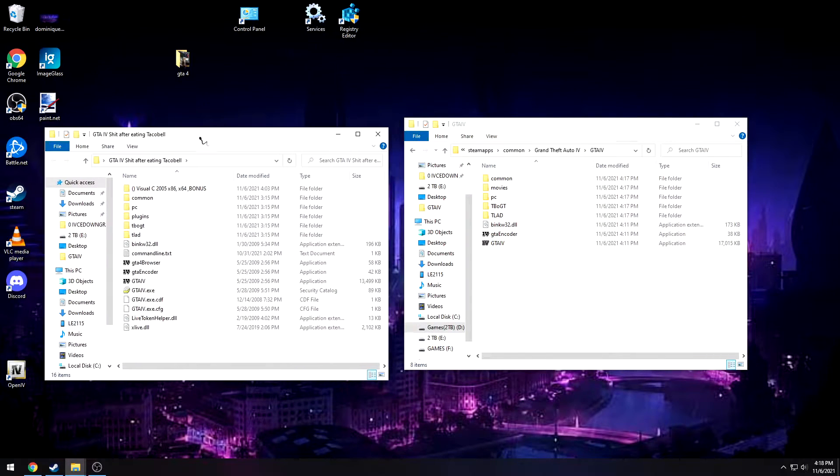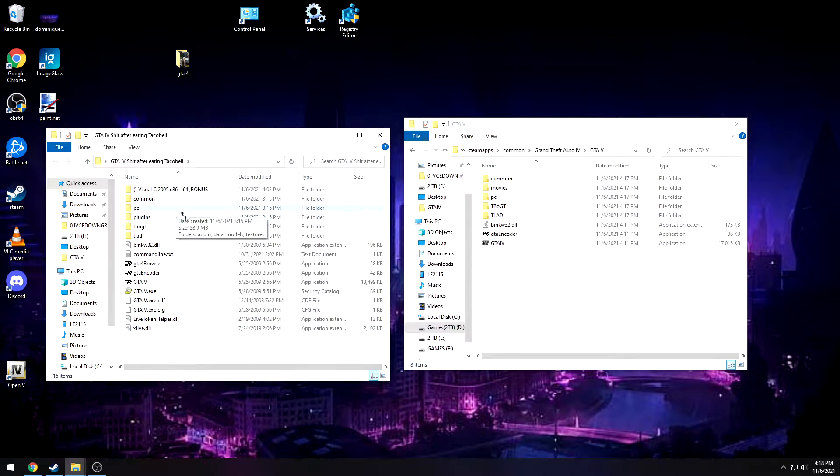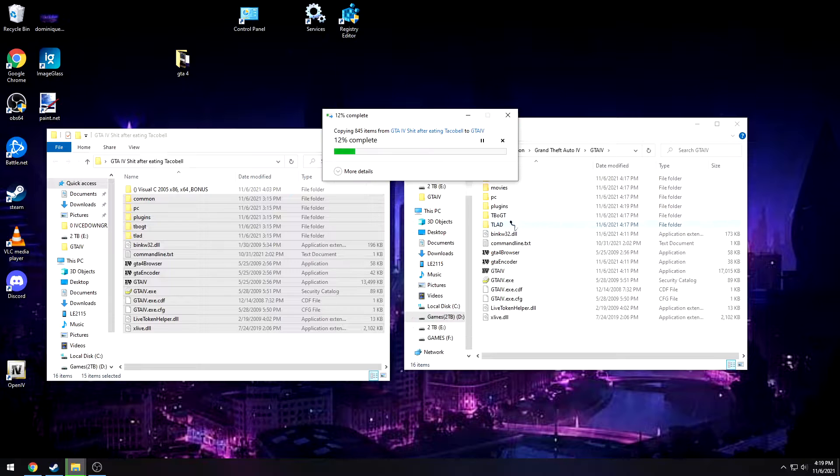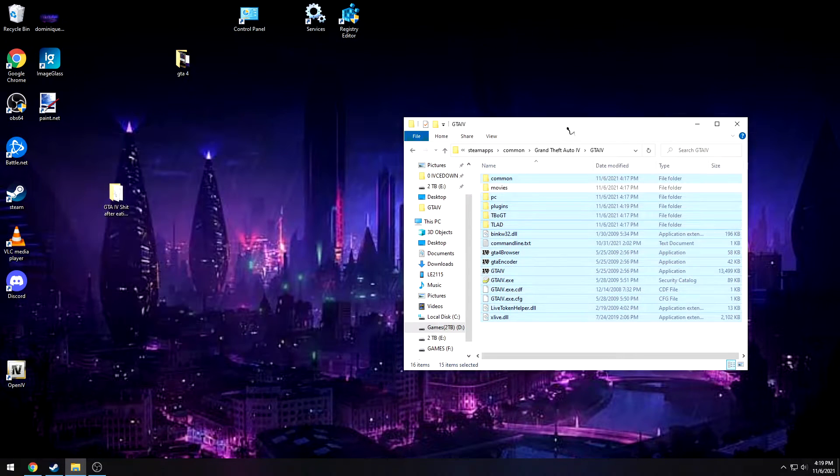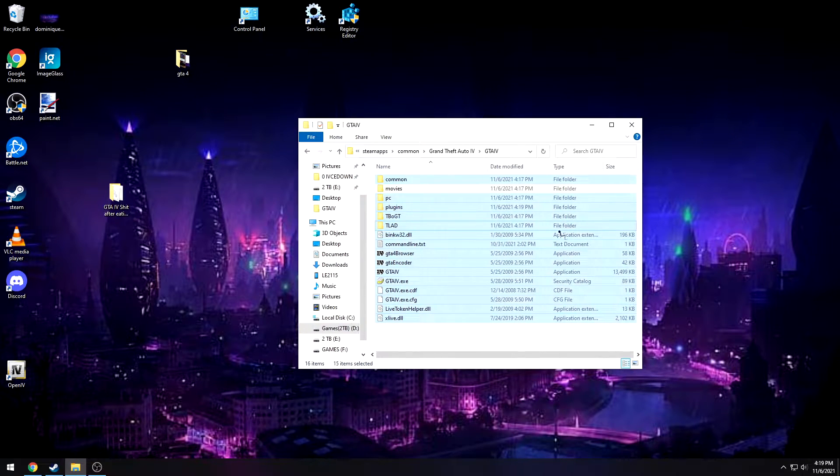I'm going to host a folder that has everything you need and it'll be a one-and-done thing. It has Visual C++ included in case you have any problems with the game not running — you'd install those and that'll fix the problem. Everything is done for you, so you don't have to worry about copying and pasting a bunch of stuff. You just take this, copy it, paste it into your game directory, and when it asks you to replace files just say yes.